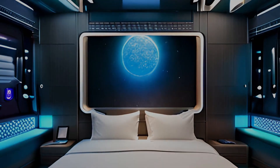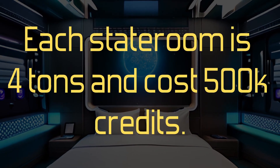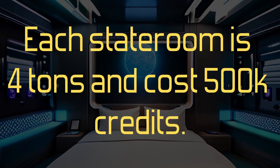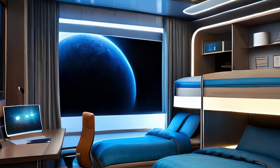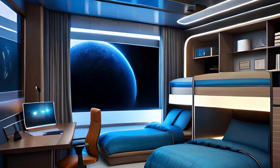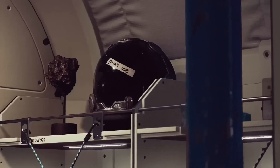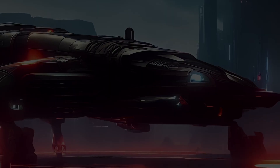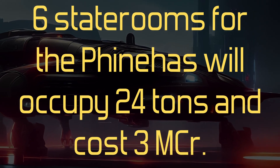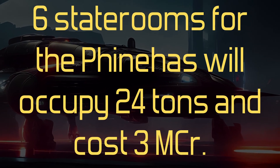Living quarters for the crew and passengers are called staterooms. Each stateroom is sufficient for one person, displaces 4 tons, and costs 500,000 credits. Sometimes you can double up occupancy in a room, but that's the maximum due to life support strain. Commercial ships have to have one stateroom per crew member. I'm adding 6 staterooms to the Phineas, and that's going to displace 24 tons and cost 3 megacredits.